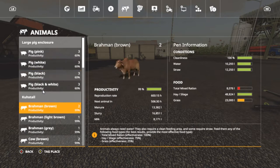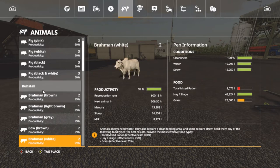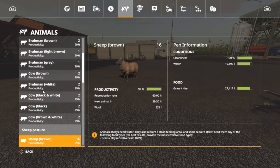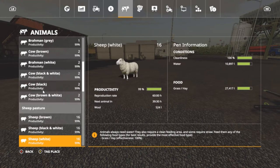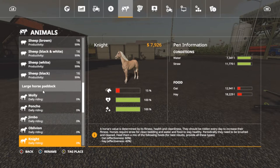I also got a couple extra cows and gave them some TMR — total mixed rations. Our sheep are doing pretty good, we're up to 16 now, about 39 and a half hours to the next sheep. And our horses — I haven't had a chance to name them yet.